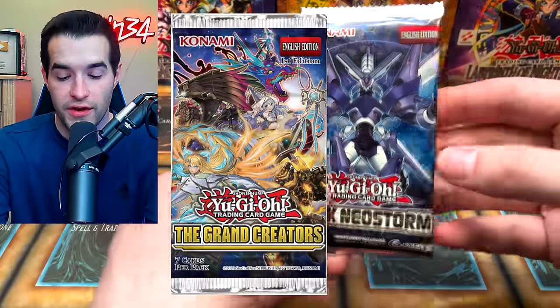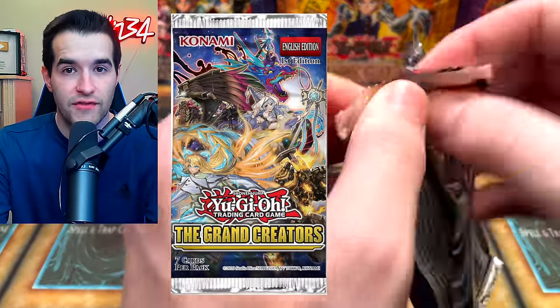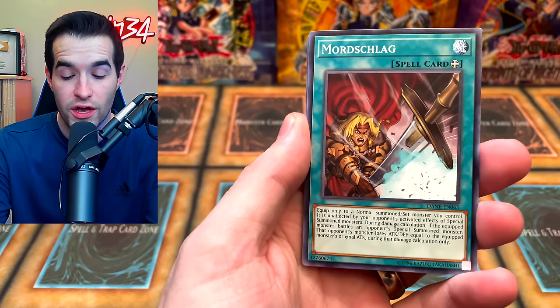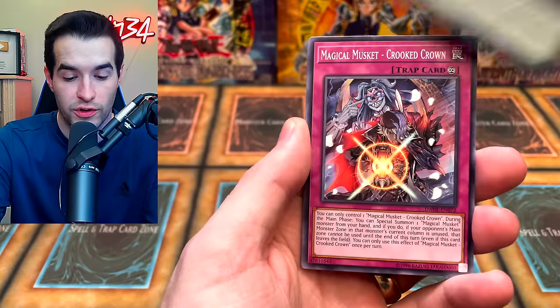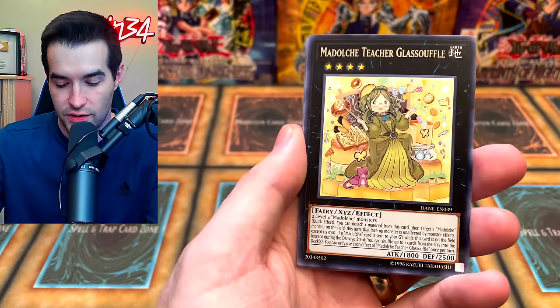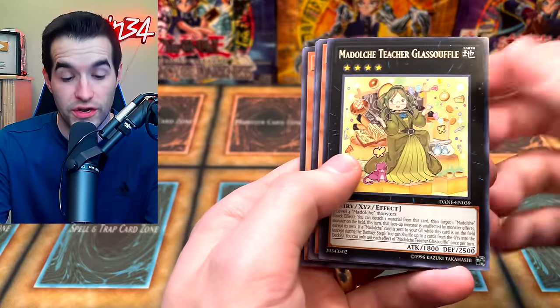We are coming up on Grand Creators, guys. The new set is coming out. If you haven't seen the spoilers or the leaks or the people opening them early, there's some really cool collector's rares — like Solemn Strike, Torrential Tribute. There was also something — is it E-Telly? I haven't confirmed yet, but that's a theory. So there's a Mayakashi Winter.